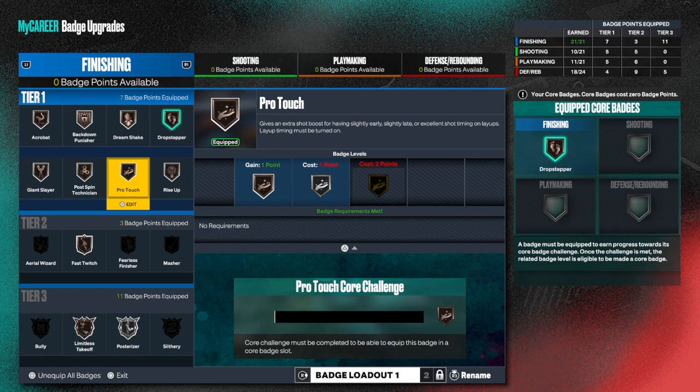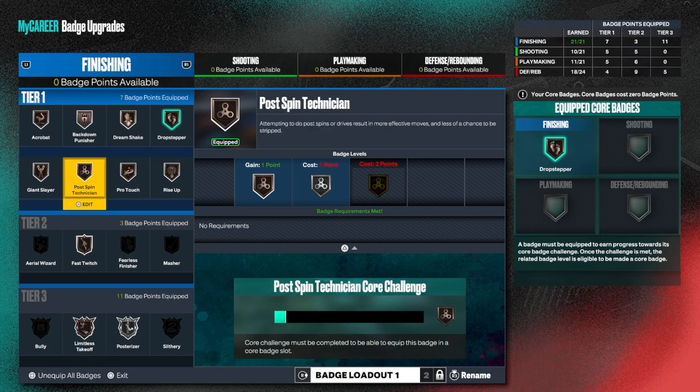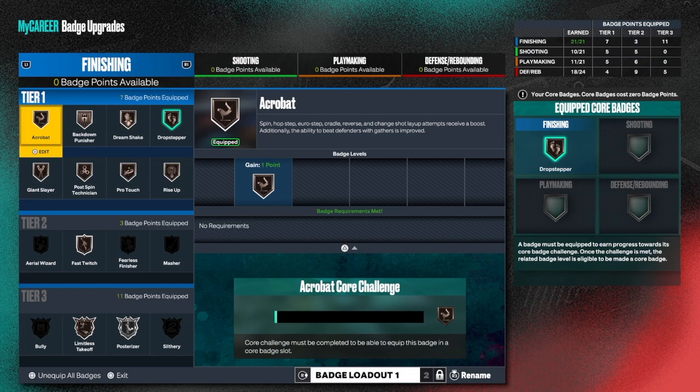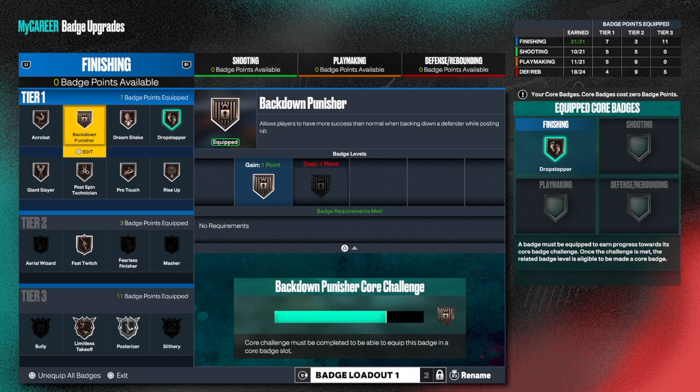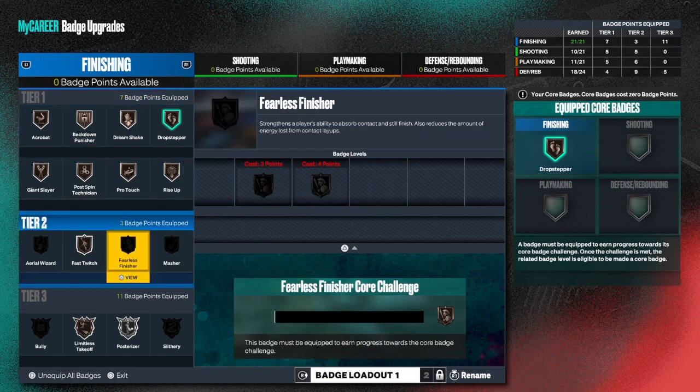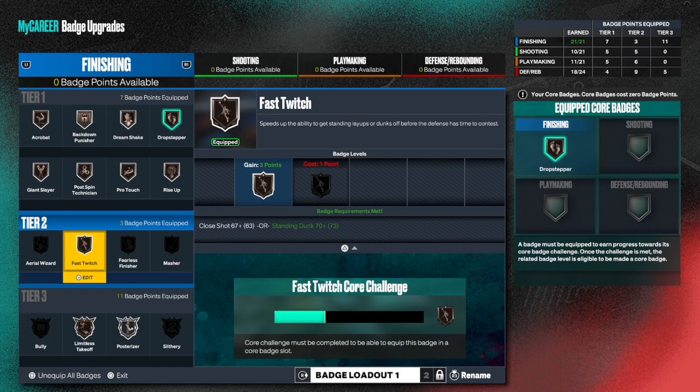You don't want to pick court badges that are hard to get. Look at pro touch - no progress on it at all, so that lets you know it's hard to do. Read the description of the badge so you can go out and do what the badge actually says. Post being technician I don't do a lot, as you can see the bar is nowhere close. Giant slayer is almost done - it boosts shot percentage for layup attempts with a mismatch against tall defenders, and I'm always playing against tall defenders. Acrobat I don't use a lot. Bag down punisher I use a lot - almost full. Dream shake I don't do, so it's very very low.